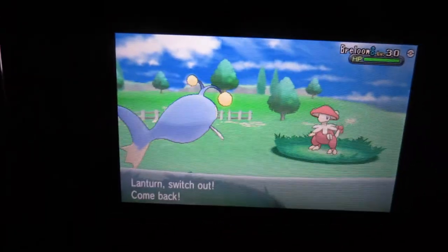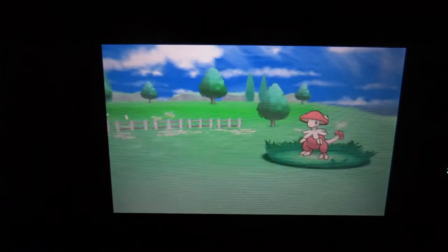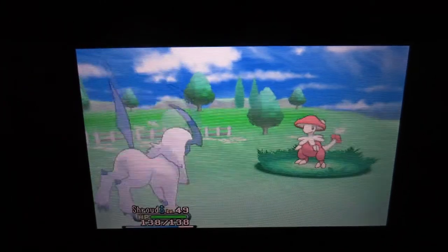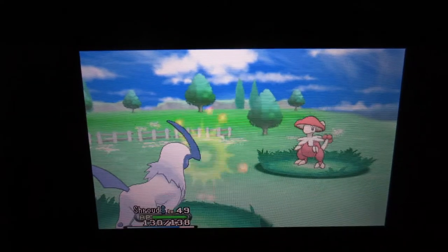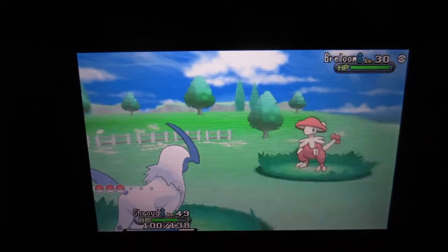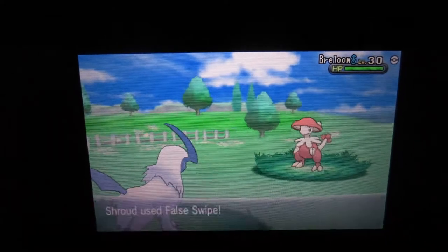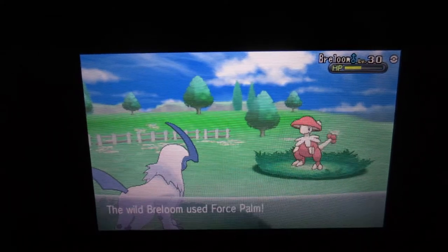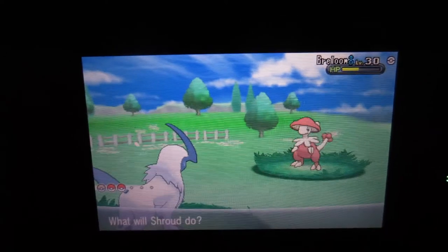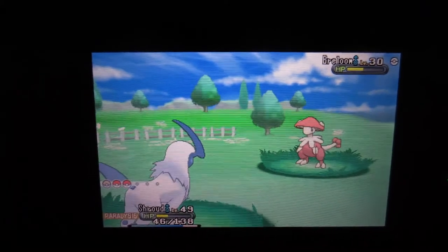I'm going into Shroud now — Shroud is an Absol that was trained with Mean Look. You actually had to breed Mean Look onto it, and it also has False Swipe. Force Palm is — oh, that's awesome! I am very excited about that.